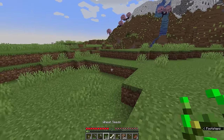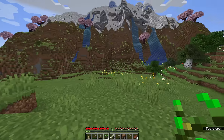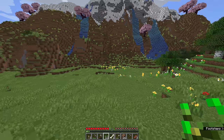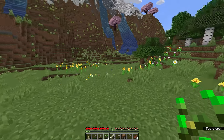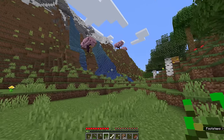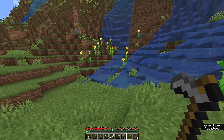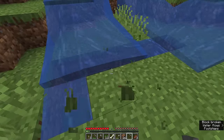Once we've collected a decent handful of wheat seeds — I've got 12 of those here — we need to find some water to plant them next to. If you've already found some iron, you might be able to make yourself a bucket so you can move the water to a slightly closer location. But right now I don't have any iron, so we're going to make our first wheat farm at the base of one of these waterfalls. Right here on this sunflower plains actually seems like a good spot.